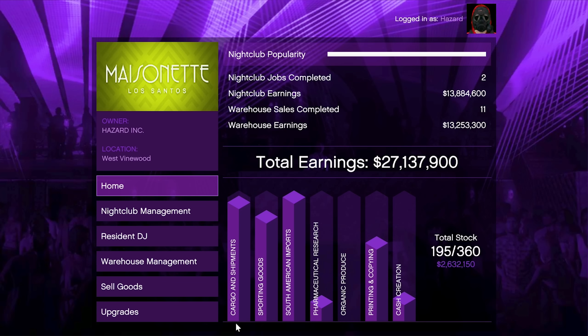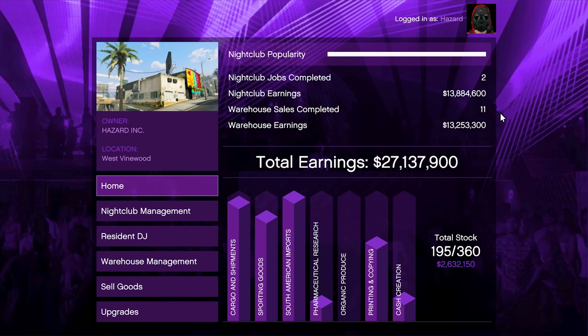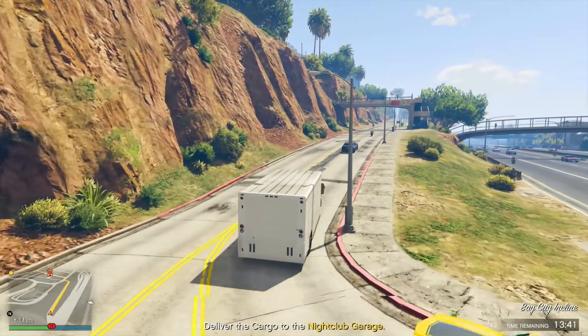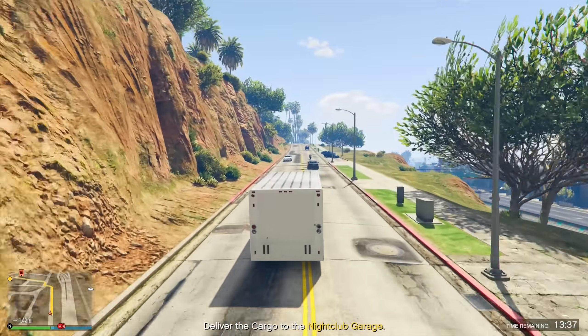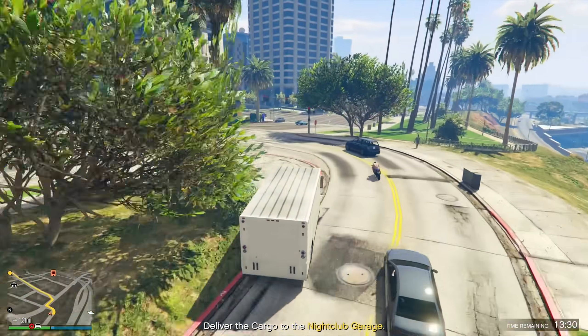A side note on the Mule delivery vehicle: I would recommend players do not buy it if you haven't already. Just stick with the Speedo Custom and the Pounder Custom, because the Mule has bad weapons, bad armor, and bad defensive capabilities. You can use the Pounder Custom in place of the Mule if you have more than 90 crates but haven't purchased the Mule. If you already bought all three vehicles like I did, sadly there's no way to get rid of your Mule and you'll be stuck using it when you hit that crate threshold.